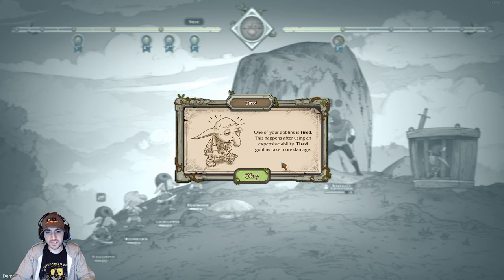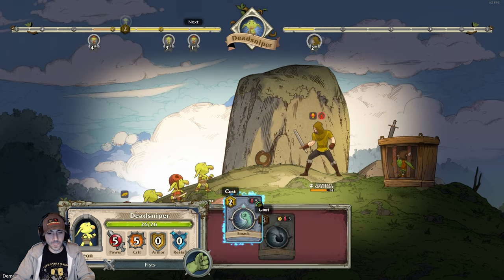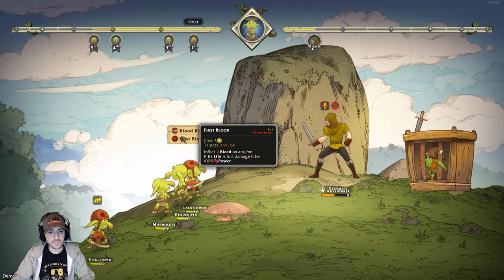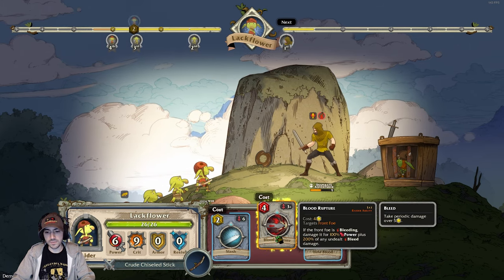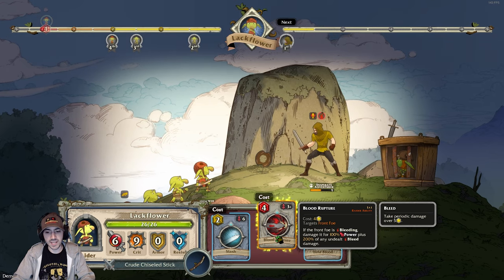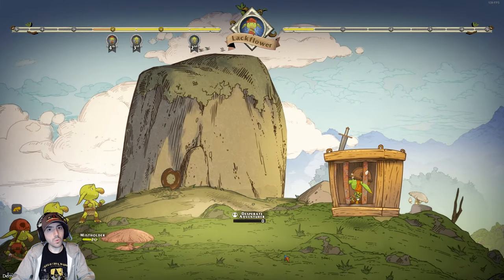Winger goblin is tired — this happens after using an expensive ability. Tired goblins take more damage — I didn't know about that. If the front foe is bleeding, damage it for 100% power plus 200% of any undealt bleed damage. Oh hell yeah, that one hurt.